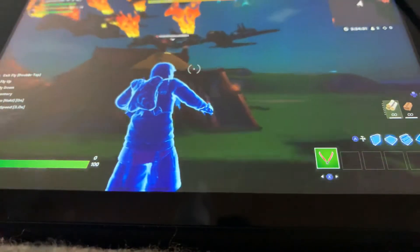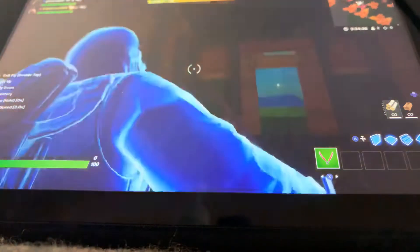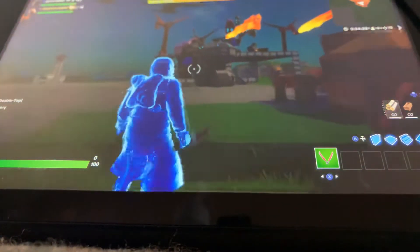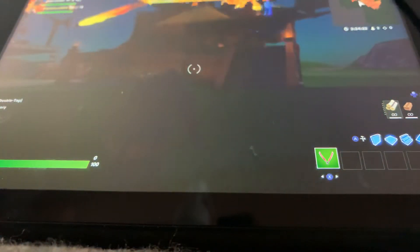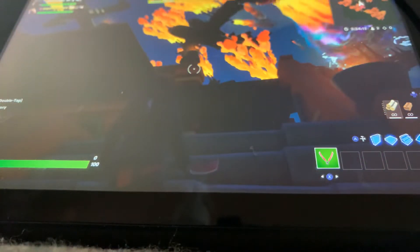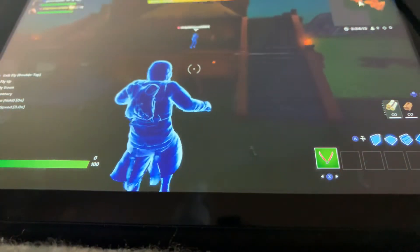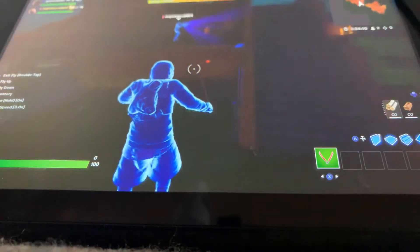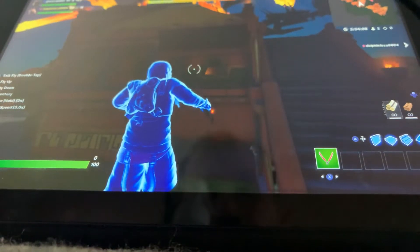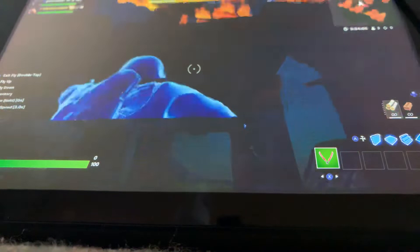We had to get rid of some, due to the fact that we're taking up too much space. We needed to build some more stuff to make the place look even better. Right now she's just fixing the pyramid right here — the pyramid is kind of broken a little bit, but that's okay. She's just improving it — for some reason it broke or something.